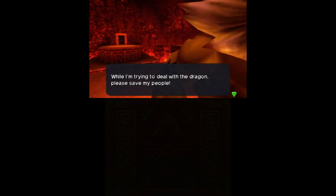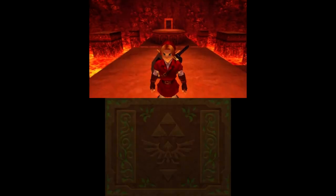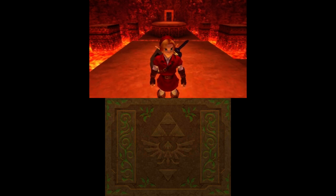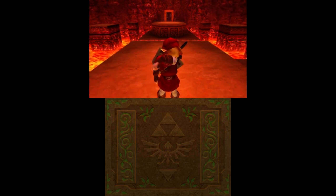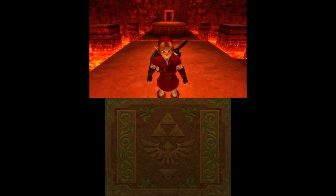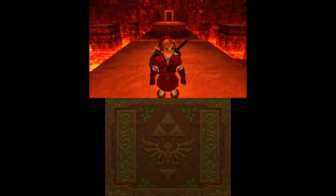One more thing I'm not going to show off just because it takes time: you can also do Furorism Wrong Warps with this. Say I want to do the Furorism Wrong Warp into the Silver Gauntlets cutscene — I could set my entrance to be Lost Woods from Kokiri Forest, then simply enter the Blue Warp from Deku Tree or Dodongo's Cavern, and I'll appear in the Silver Gauntlets cutscene.